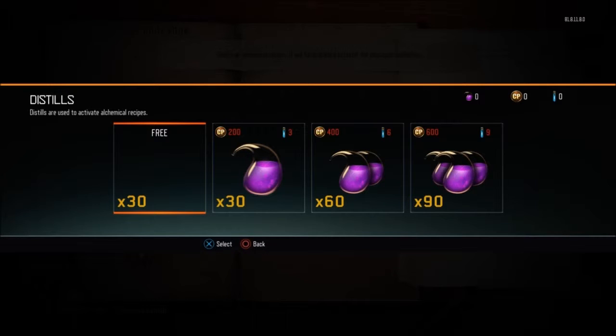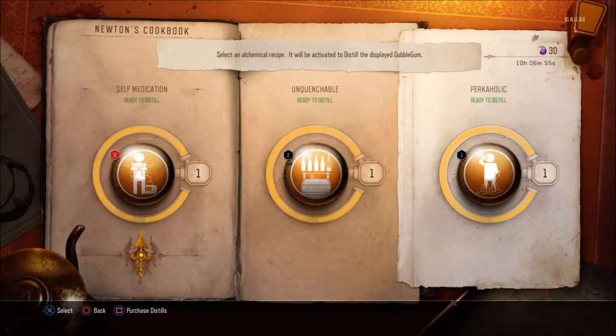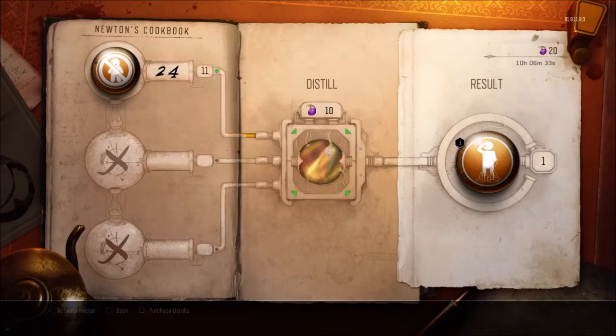In order to make those Gobblegums you have to use other Gobblegums as ingredients to make one Gobblegum — it sounds weird, I know. Sometimes you might need one, sometimes two, sometimes three Gobblegums to make one. On this footage I actually get Perkaholic and make a bunch of them. You don't even need very expensive Gobblegums — just the ones you'd normally stockpile. Here I am getting my distills and I get Unquenchable, Perkaholic, and Self-Medication. It takes 10 distills to make one Gobblegum, and you get 30 each day.